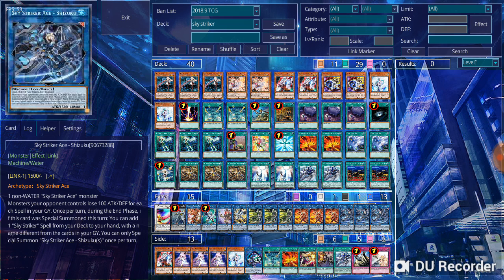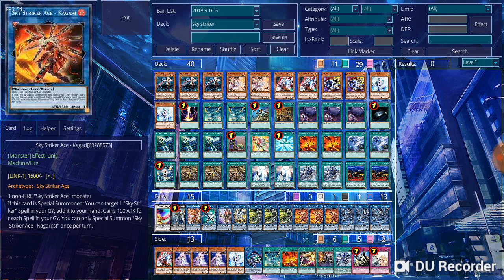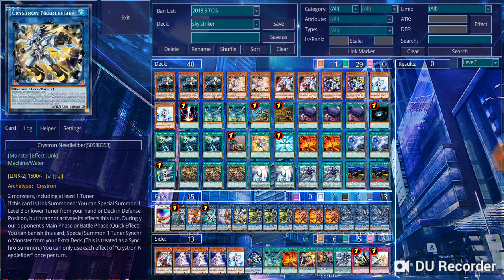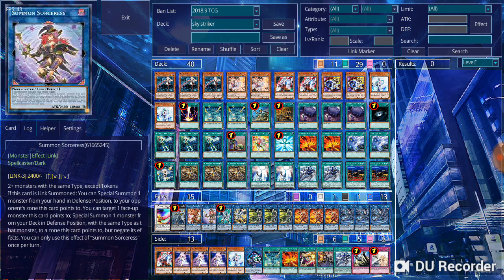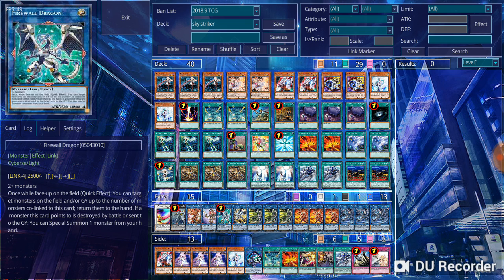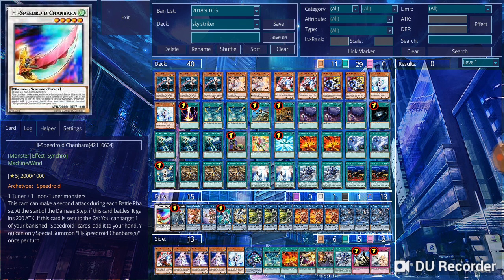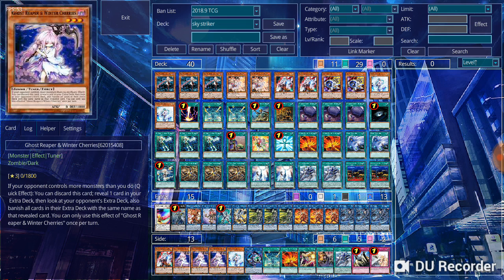For the extra deck, I'm running 3 copies of Sky Striker Ace Zeke, 3 copies of Sky Striker Ace Kagari, and 3 copies of Sky Striker Ace Hayate. For the rest of the extra deck monsters, I'm running 1 copy of Needle Fiber, 1 copy of Summoning Sorceress, 1 copy of Firewall Dragon, 1 copy of Topologic Bomber Dragon, 1 copy of Evilswarm Exciton Knight, and 1 copy of Hi-Speedroid Chanbaara. I also have 3 copies of Ghost Reaper and Winter Cherries in the extra deck.